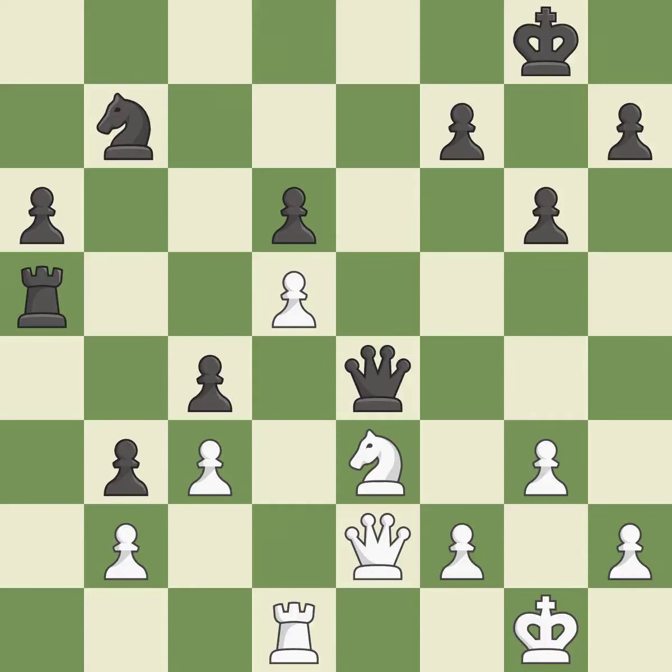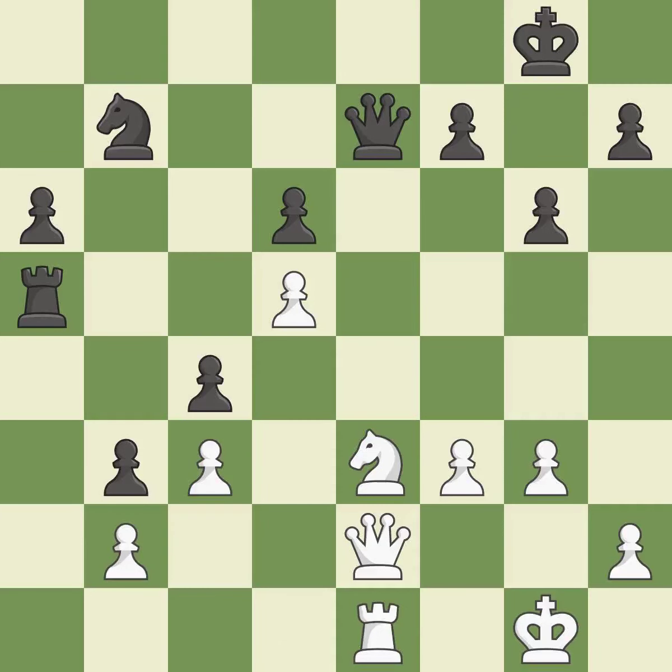Perfectly on point — this strikes the rival queen. The queen is therefore moved to safety. The best choice activates the knight, making it more active and gaining control over more of the board.